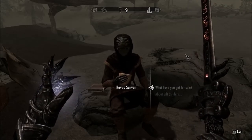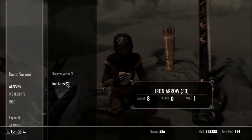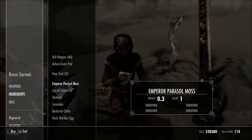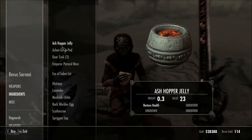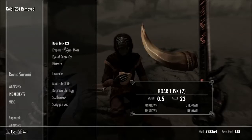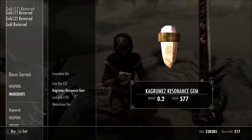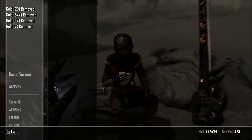What do you got for sale? Take a look. I'll just buy all of this. There we go. Don't know what the hell that is, but I'll take it. I don't know why I'm buying everything.